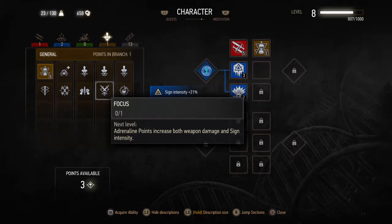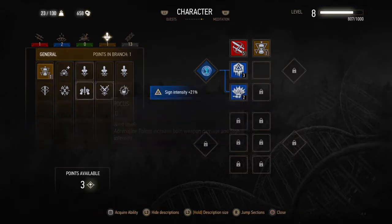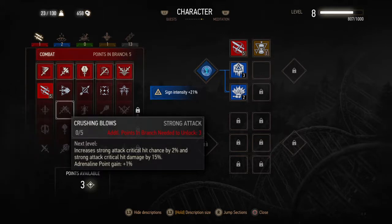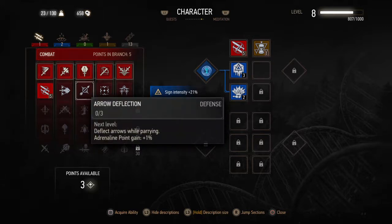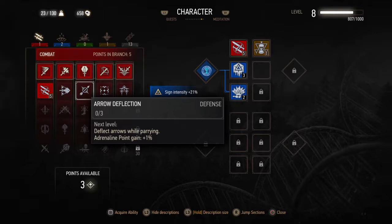That would be good if we can put it in this slot over here. But how about the next level? We have to unlock three more additional points in the branch. So that means something like these: strength training, strong attack. Arrow deflection — deflect arrows while parrying, that might make sense.